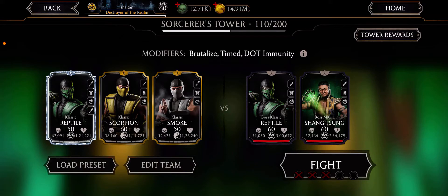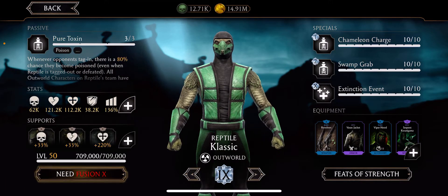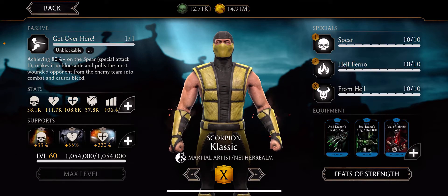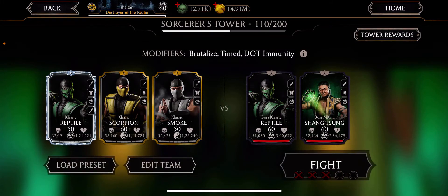Hello guys, welcome back to my channel. We are here at Social Tower, around battle 110 — I've already lost count, maybe six. This is where we can get our rare card. I'm using reptile, classic scorpion, and classic smoke for resistance.